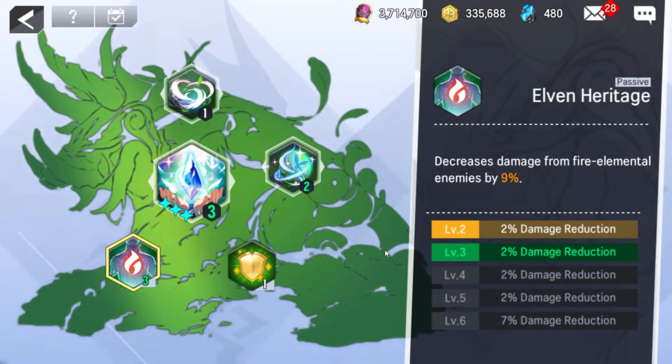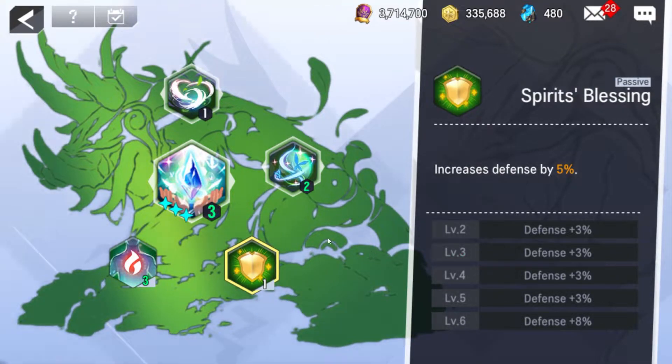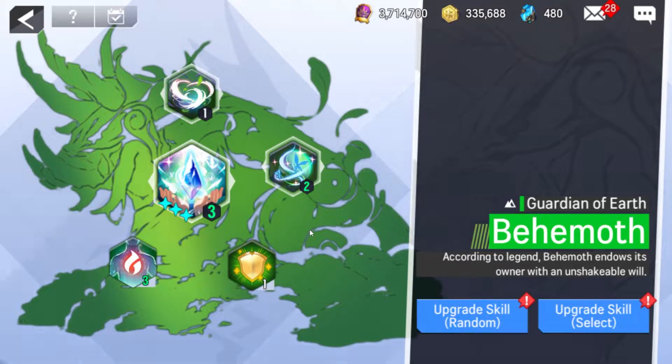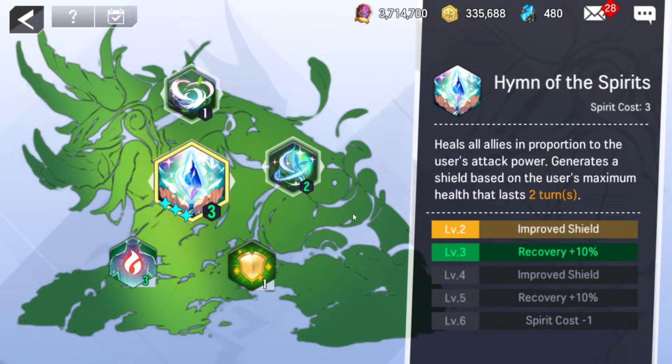Her passives are fire elemental resistance and defense. One thing to note is she has two different scalings — one of which is not ideal for a Cleric, obviously, because she's not supposed to be doing damage — but all of her healing scales with attack power. So it's all right to splash in some attack, although you want her to be more defensive as a Cleric so she doesn't die frequently. Her other scaling is her health, which is for her shield on her burst.